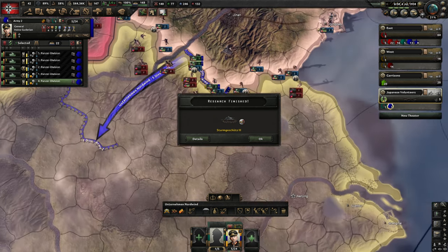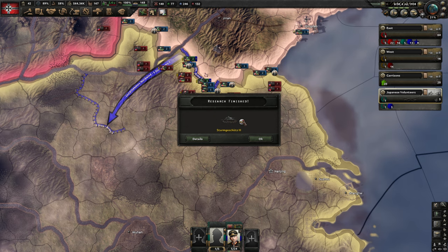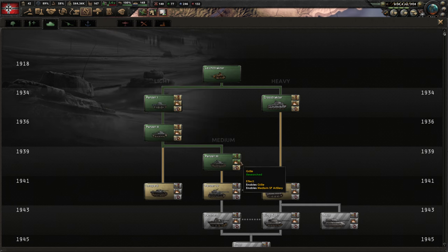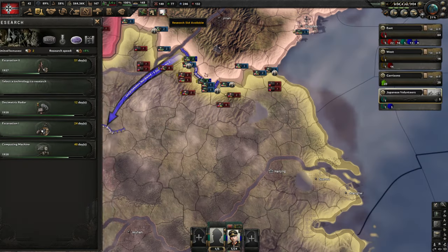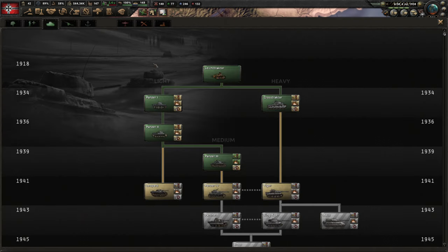Now we're getting attacks here. We are having our Sturmgeschütz, which is our anti-tank, our tank destroyer. We have the Sturmgeschütz and the Grille together with the Panzer tree. I'm not going to get the anti-air because we have our own airplanes, but these three tanks are going to make a template very soon. I don't think we have enough army experience yet to make the template, so I'm going to wait a little bit longer.